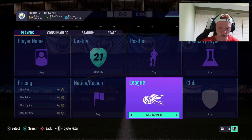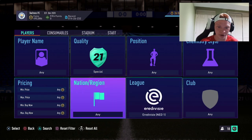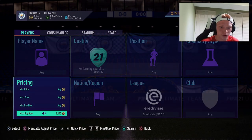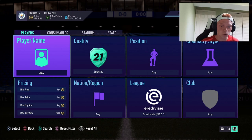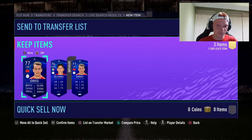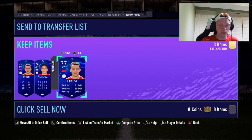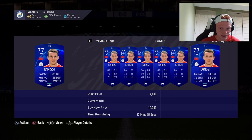What we're looking at today is based on icon swaps — specifically UCL Era Divisi cards. Go to quality special, league Era Divisi, and right now these cards are selling for about 2300 coins. If you sell at 2300, you lose 115 coins to tax, so anything 2000 coins or less is a pretty decent deal. A lot of people just search UCL rare, but you can trade with both the common and rare UCL cards.